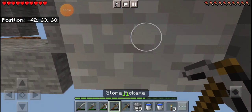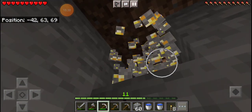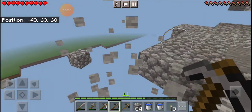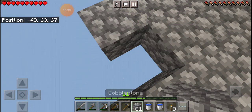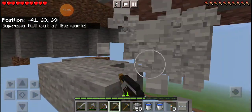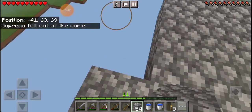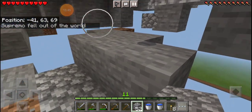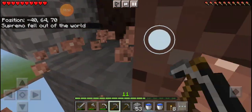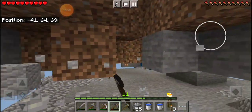I gotta get some gold and I don't have enough dirt. I have some cobblestone but we don't have any dirt left. We don't have any more dirt. Who died? She went to the back which there was nothing over there. Do you want me to help you? Because I'm down here.